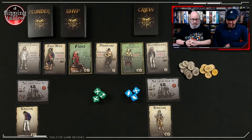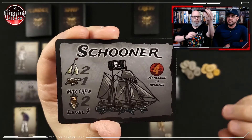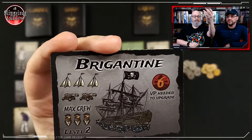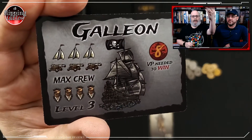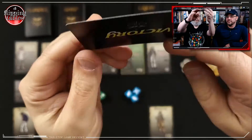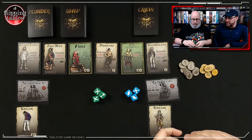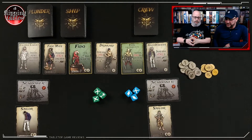There's only so much space on a ship. You are trying to upgrade your ship starting from the schooner. You need four victory points to upgrade it to a brigantine, then six victory points to upgrade to a galleon, and once you get eight victory points you are victorious. Words are hard. So this is the way the game starts.